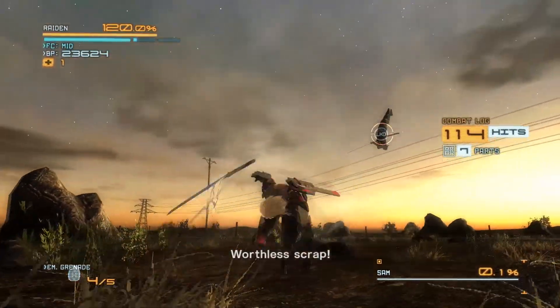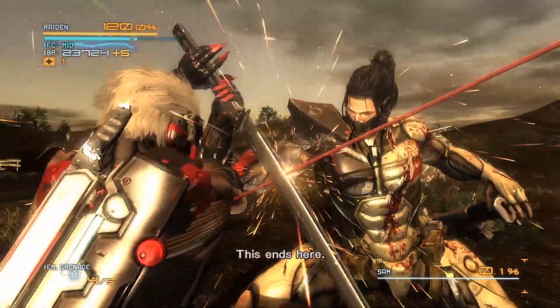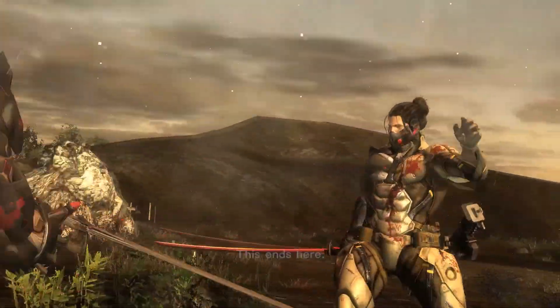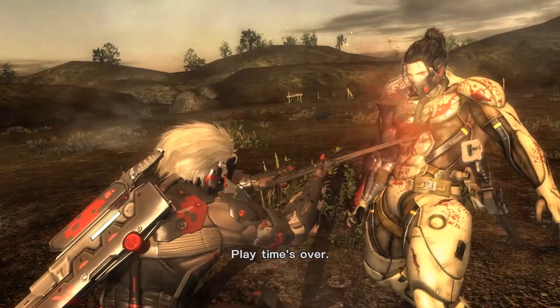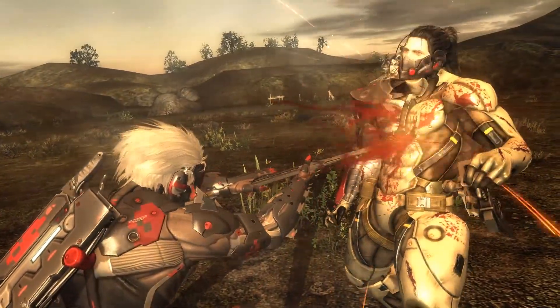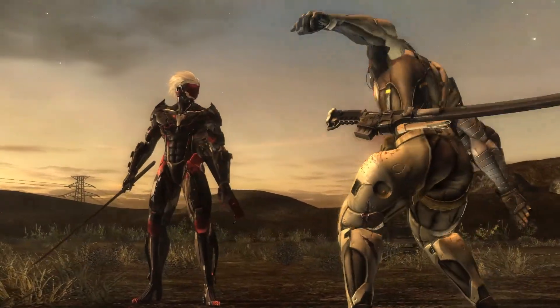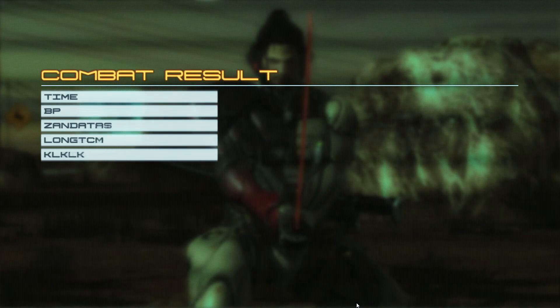He will try to kick you — just parry. Then you'll go into an animation where he'll try to hit you; just press the required buttons, ride him, push him away, and cut his hand. Then finish him off, and that's pretty much it — that's how you defeat Sam the cheap way. Hopefully this will help you guys out, and I will see you in more MGR videos — peace.